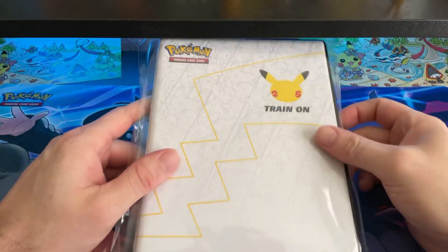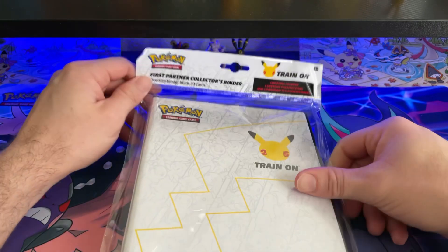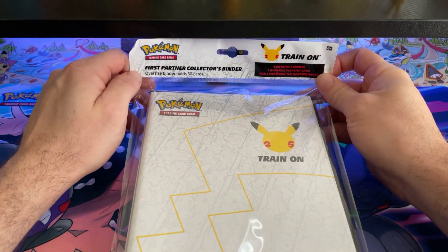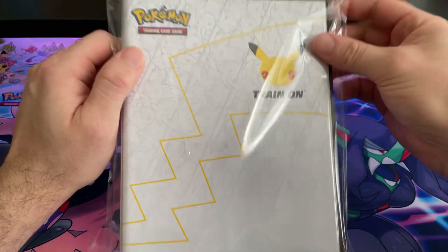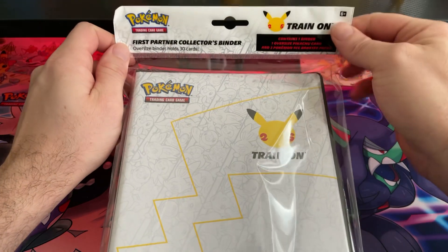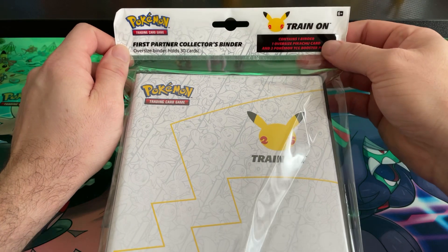Yo yo yo, what is up, good morning my Poke peeps! For today's video it's pretty simple — we have the first partner collector's binder, that little white binder that holds up to 30 of the oversized cards. This is actually the better pack because it contains the one binder, one oversized Pikachu card, and three Pokemon TCG booster packs.